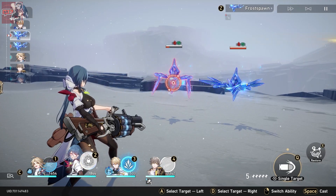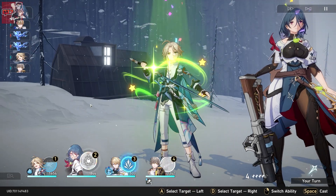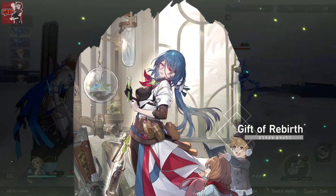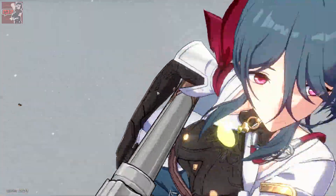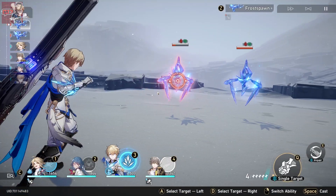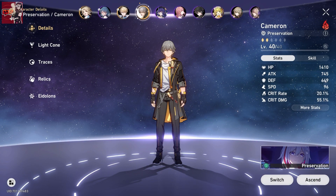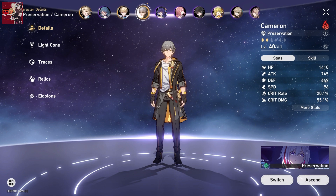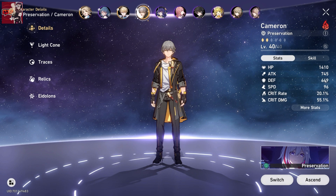Natasha has good healing abilities: one being her skill which heals a target ally, and one being her ultimate which heals the whole team. This makes her a must-use in any party, especially early on in the game when you don't have a full shield. Characters like Gepard, a five star, can shield all your characters. March 7th can shield too, but only with a single shield, so having the ability to heal and keep your team in the game is definitely a good thing.